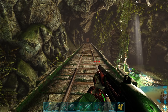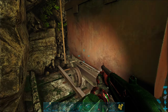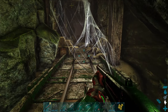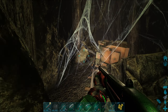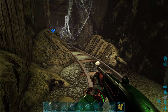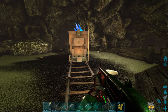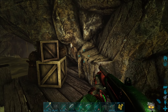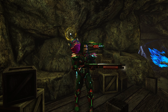Dann müssen wir wieder da hoch. Denn ich sehe hier nichts. Ist hier oben vielleicht irgendwas an der Lore oder so? Nö. Tja. Dann müssen wir erst mal wieder zurück. Aber es waren ja noch mehrere Wege – wir hatten ja drei Wege zur Auswahl. Hier an der Lore: drei Wege zur Auswahl. Wir waren da, wir können da noch durch und wir können da noch durch.